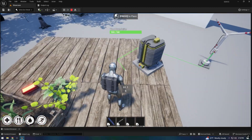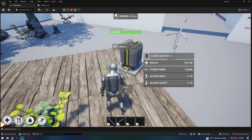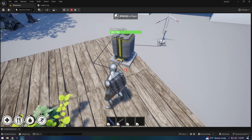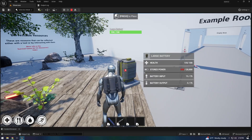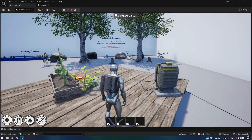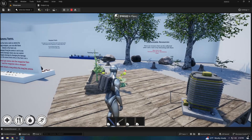But we wanted to push the boundaries of what players can do, so we combined SGK with the Diffuse electricity system, adding a layer of interactivity and depth. With this, players can harness power, manage resources, and create functioning systems within the world.